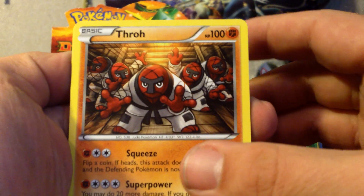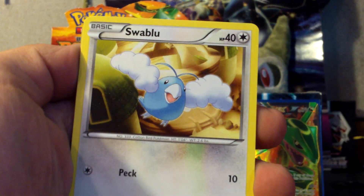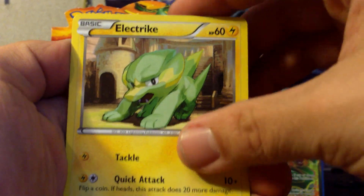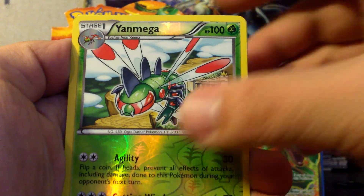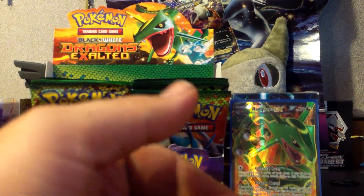So we have here Tornadus, Zweilous, Giant Cape, Aeron, Wurmple, Vulpix, Swablu, Electrike. My Reverse is a Rare Yanmega and my Rare is a Golurk holo. I do not have that yet — that's going into my collection.